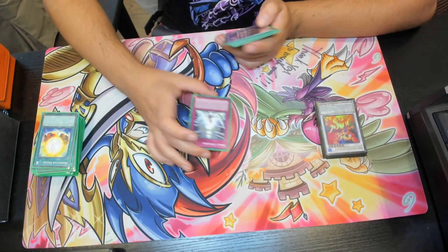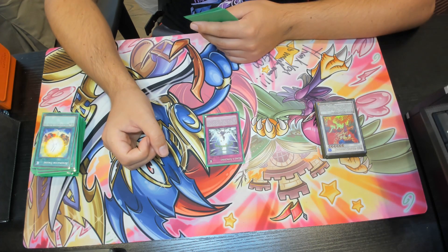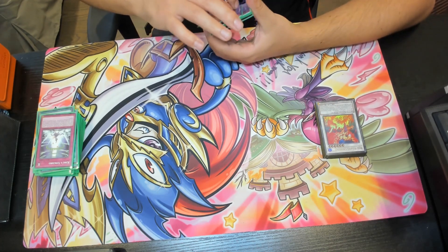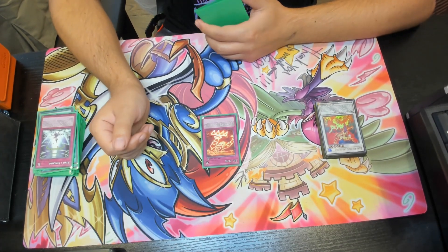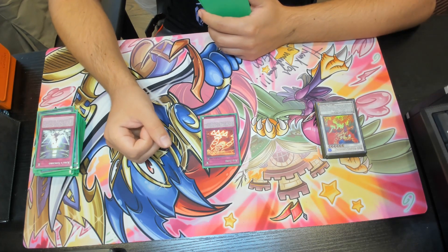For trap cards, we have one copy of King Synchro. When your opponent's monster declares an attack on a synchro monster you control, negate the attack, then banish that synchro monster and one tuner from your graveyard to special summon a synchro monster from your extra deck whose level equals their combined levels — treated as a synchro summon. We also have Red Zone: when your opponent activates a card or effect while you control Red Dragon Archfiend or a synchro monster that mentions it, destroy one card on the field and special summon one of your banished dark dragon synchro monsters.